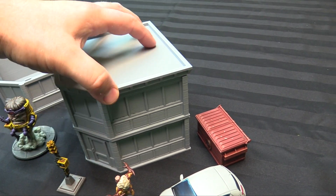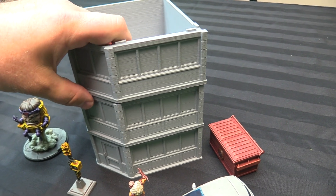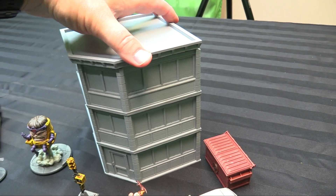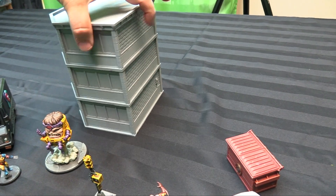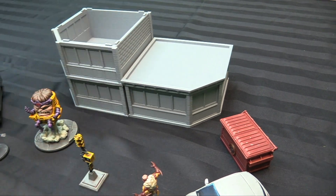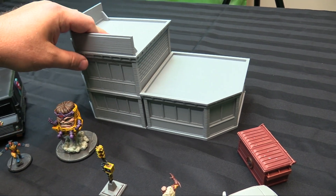They have a nice little locking stack system with tongue and grooves, and they can go on top of each other so you can make them super tall. You can make this a three-story building using one of the two rooftops, or just have it be a second story or even an expansion — stack it up against a wall, kitty corner, with the rooftop on top as one single building. Lots of options here.